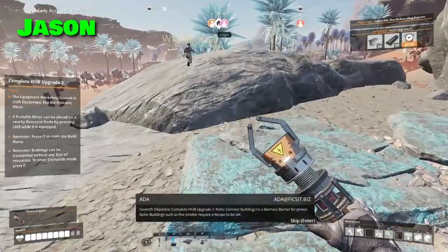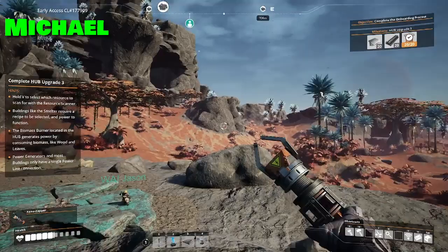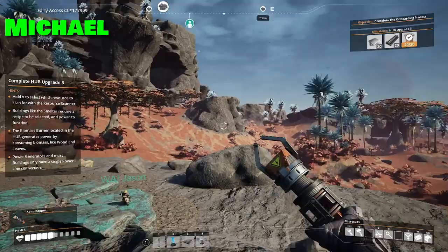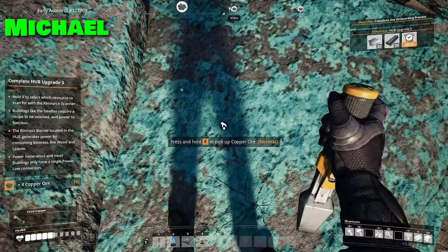There's a pure limestone right beside our hub too. We're gonna need so much concrete. Mike, come here! I'm just pinging for more copper. Look down at the copper and just start pressing your E key — not holding it, pressing it fast.